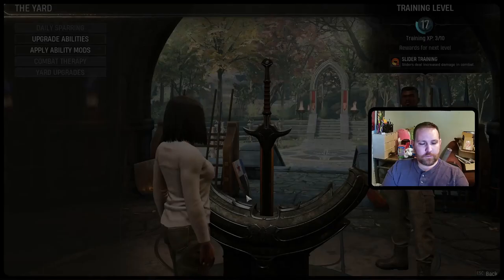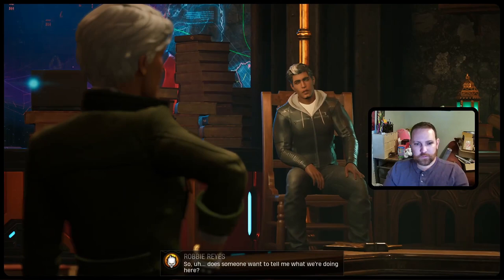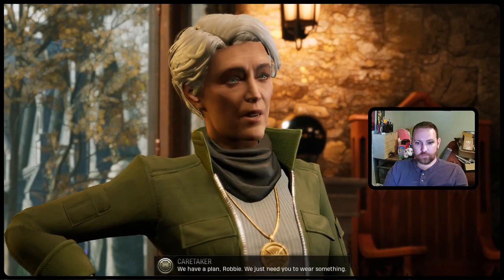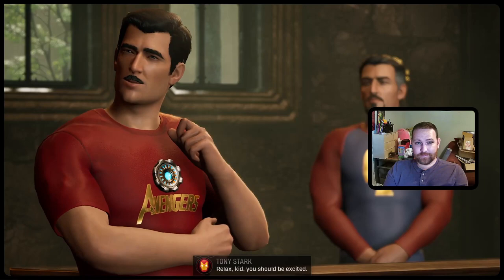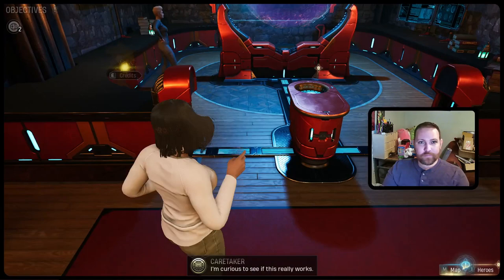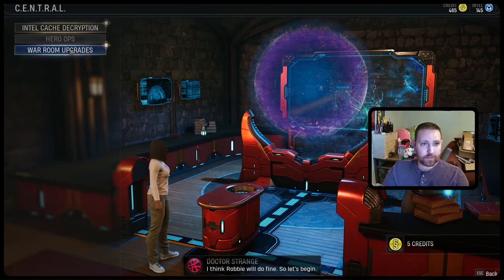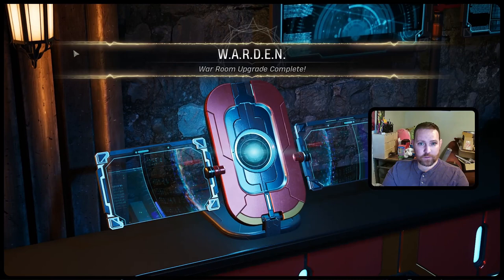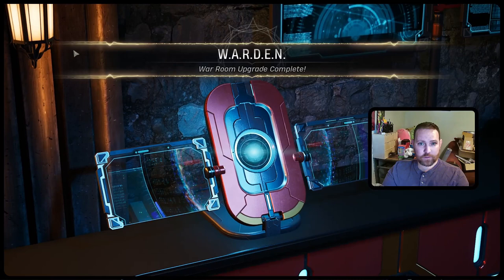Oh, Charlie is following me — cutscene triggered. Does someone want to tell me what we're doing here? We have a plan, Robbie — we just need you to wear something. Wear what? It's a statement piece. Relax, kid, you should be excited — you're going to summon Johnny Blaze for us. We're ready to go when you are. Warden, your ops will grant additional rewards if bonus requirements are met. Intel Cache Decryption — finally, it's been so long since I had an intel cache.